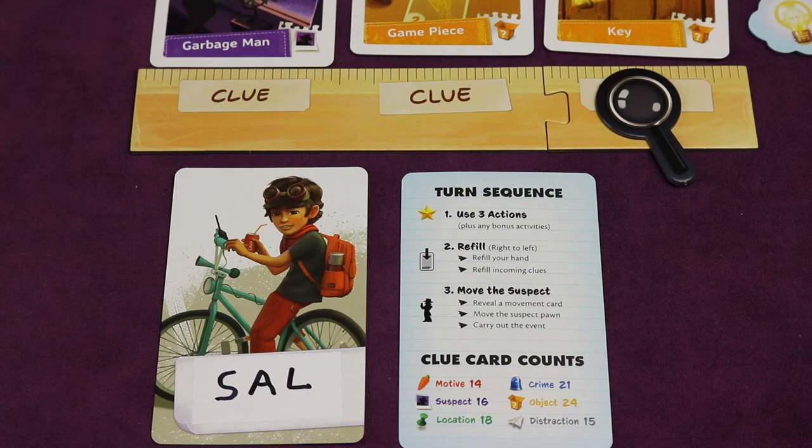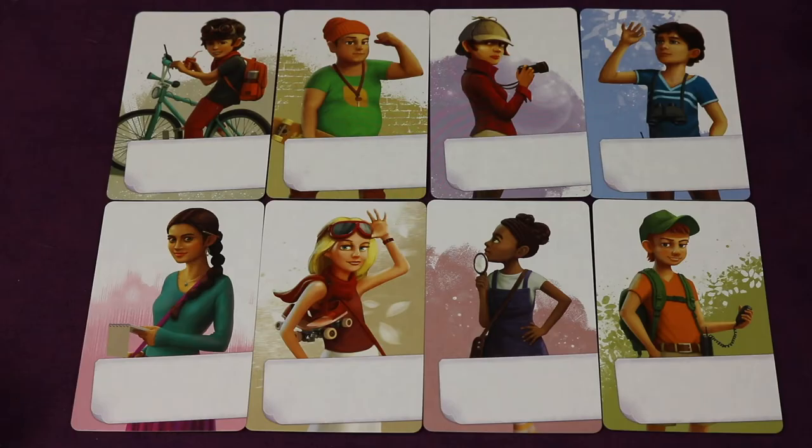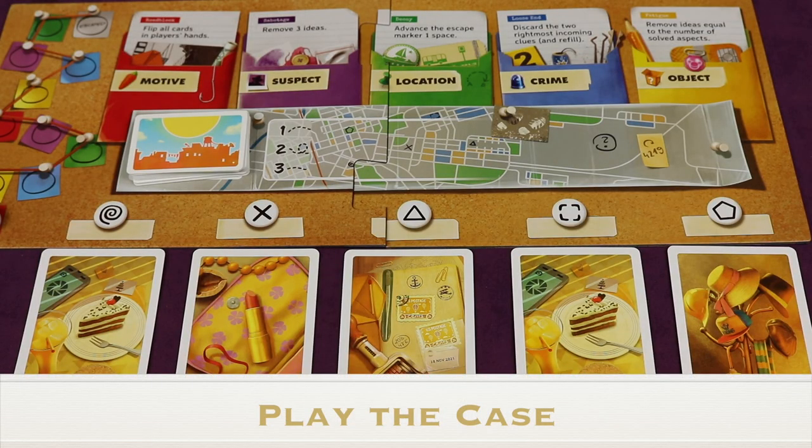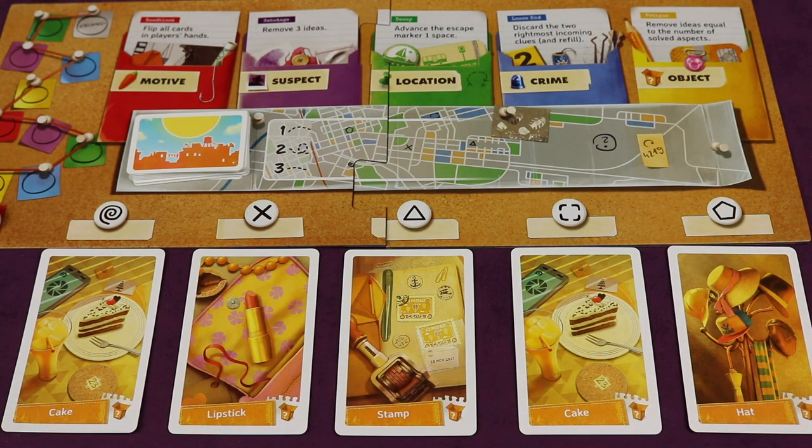If playing with players who've already played a case in this campaign, they keep their existing character. New players can select a character the same way as during original setup, since you can bring new people in and out of campaigns. Some unlocked cards may have a gear icon indicating something specific to do at the start of the new case. Then play the case and follow all the rules at the end of the campaign already covered.